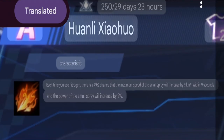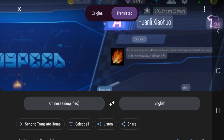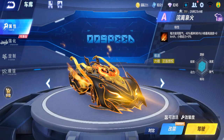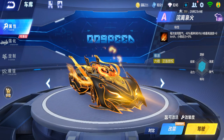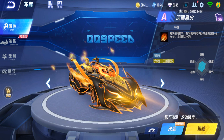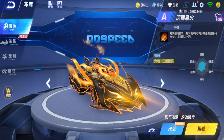Okay, characteristics: every time you use nitro there's a 49% chance — that's nearly 50% — that the mini boost max speed increases plus 9 km/h for 9 seconds. That is long and a high increase. Mini boost max speed plus 9, but only 49% chance. I would say it's quite strong — everything is strong and long: 9 km for 9 seconds. Mini bus power is also plus 9.